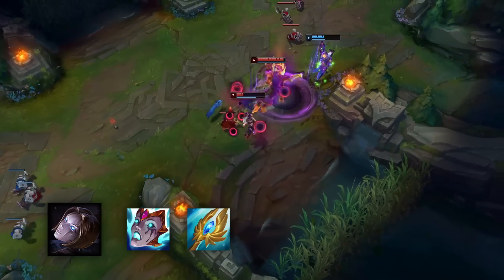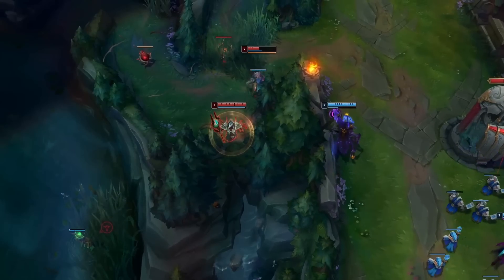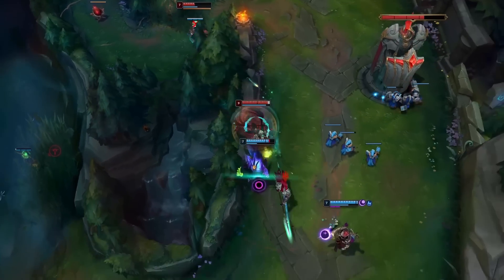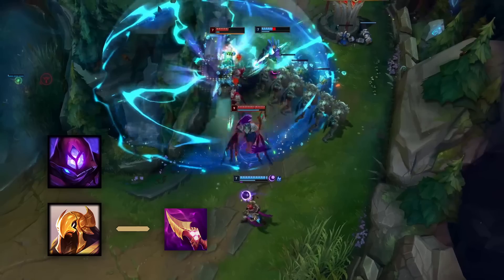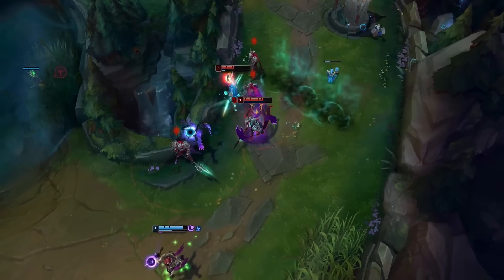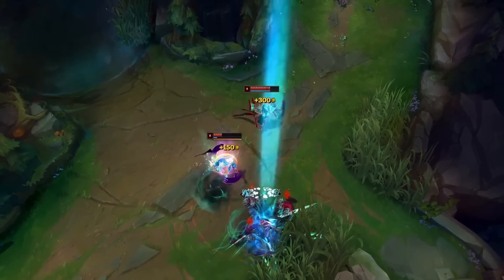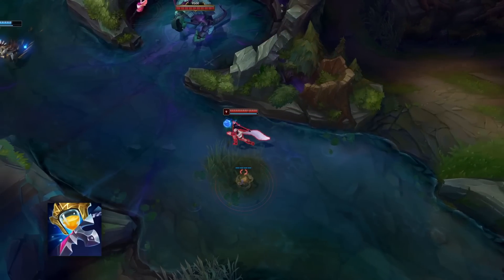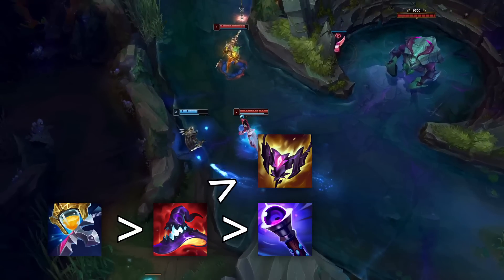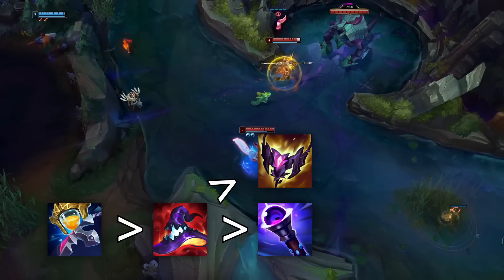Some can get Seraph's Embrace as their second item to spam more abilities and compensate for their immense mana cost, and others build items that synergize with their kits, such as Azir building Nashor's Tooth or Malzahar building Rylai's. But what about the items that come after that? Every single slot will most likely be locked in from the moment you decided to play a mage: Zhonya's or Banshee's, into Deathcap and Void Staff.